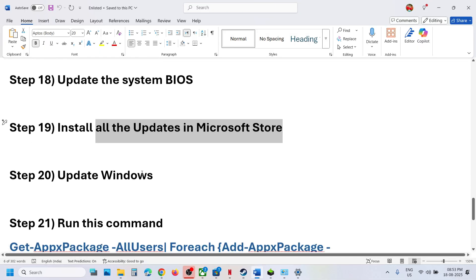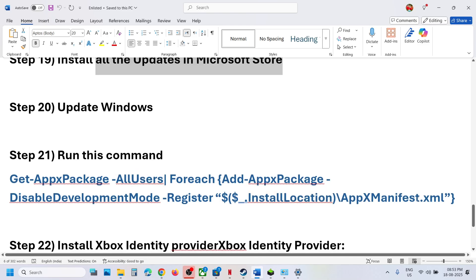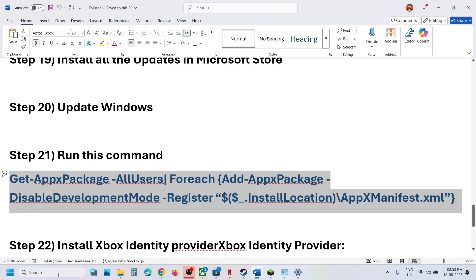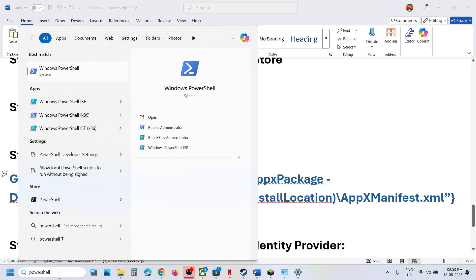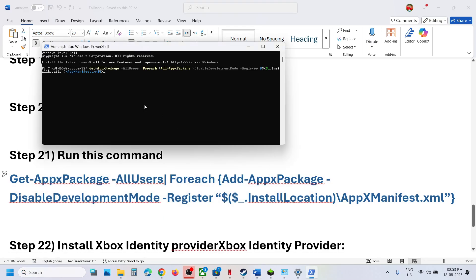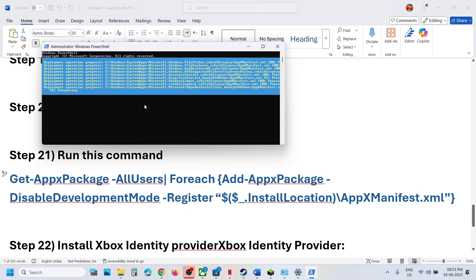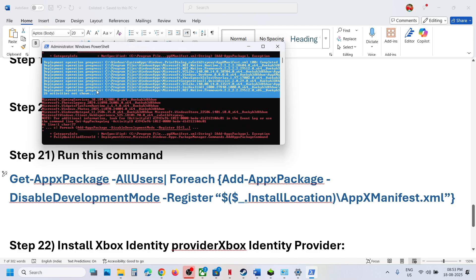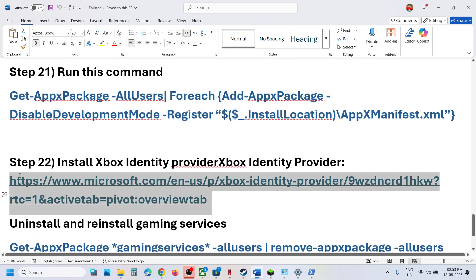The next step is to run a PowerShell command — this is for Game Pass users. Copy the command from the video description. Type 'PowerShell' in the Windows search box, right-click Windows PowerShell, and run it as Administrator. Paste the command and hit Enter. This process will take some time and you may see red errors — just ignore them. Once complete, restart your computer and launch the game.